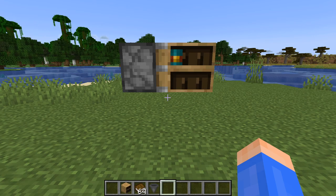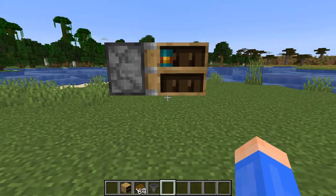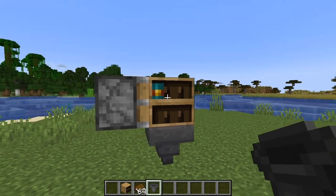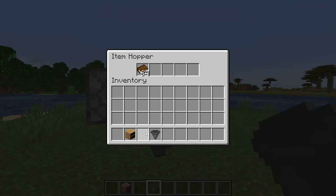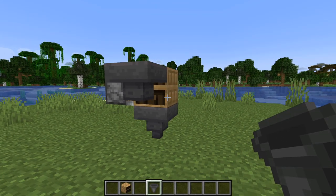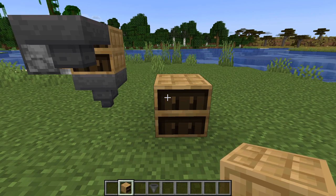And unfortunately, the chiseled bookshelf also has some more issues. Since it's a block entity, you can't push it. Which would be alright if it could interact with hoppers, but it can't. So please, Mojang, please fix this block. It's not a good redstone component, though it is a cool decorational block. I'll give it that.